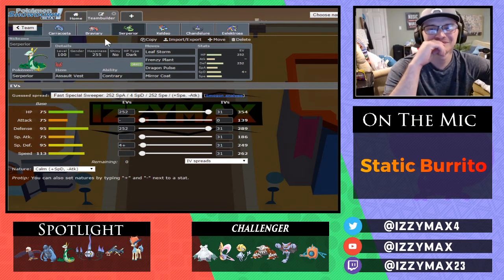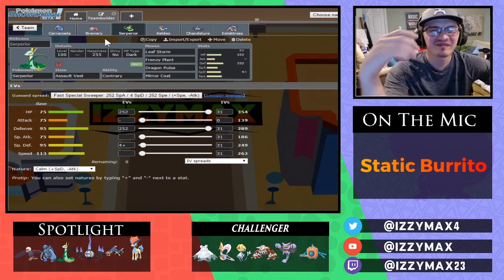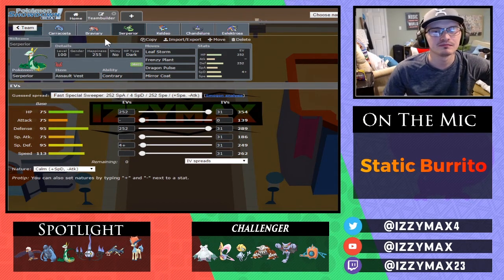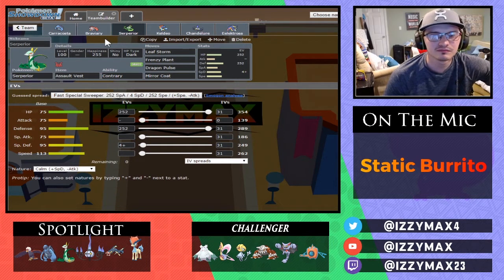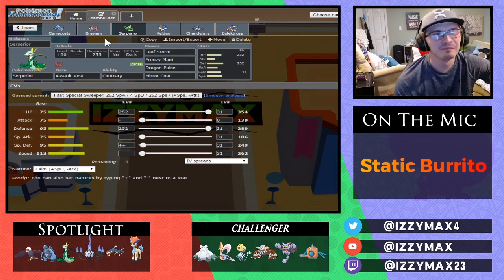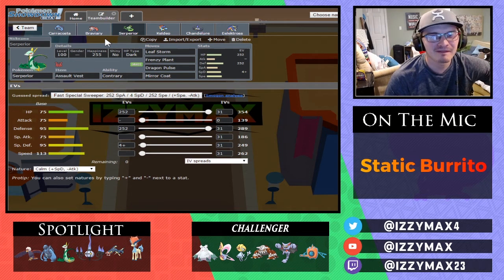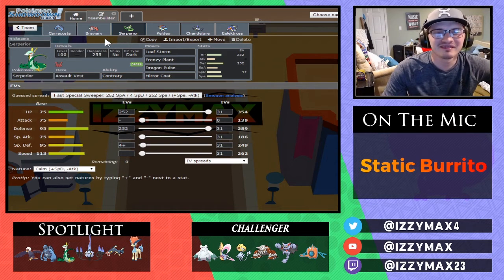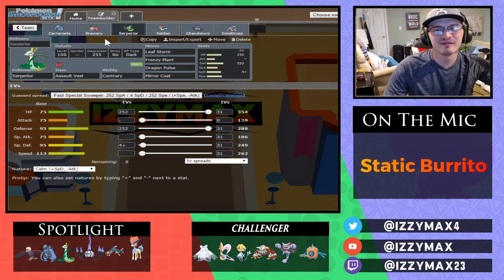Serperior — I have only ever ran this thing with Assault Vest, only because I think that is probably the most optimal, since I can just basically boost my special attack without having to worry about EVs or anything. Contrary with this thing is just great. I found three moves I wanted to bring — Leaf Storm, Dragon Pulse, and Miracle Eye — but I couldn't think of another move. I looked through the list and saw Frenzy Plant, which was even more damage, same accuracy, and I was like, you know what? He does have a Gliscor that I'm trying to read. When we get into the game, Frenzy Plant definitely saved me. I was just like, if I only have to recharge, why not?